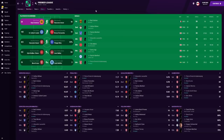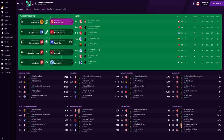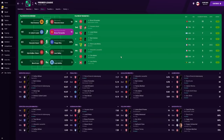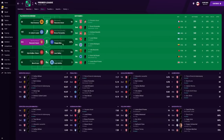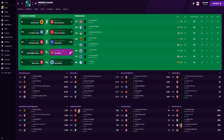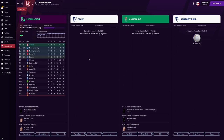Looking at the top scorers: Raúl Jiménez got 24 goals, Lacazette had 19, and Aubameyang scored 14. Hossam Awa got 19 assists in the Premier League. Looking at man-of-the-match awards, Hossam Awa had 11 — what a great signing he was. For best pass completion we have Gabriel, and for most tackles both Hector Bellerin and Kieran Tierney put in a real shift for Arsenal.